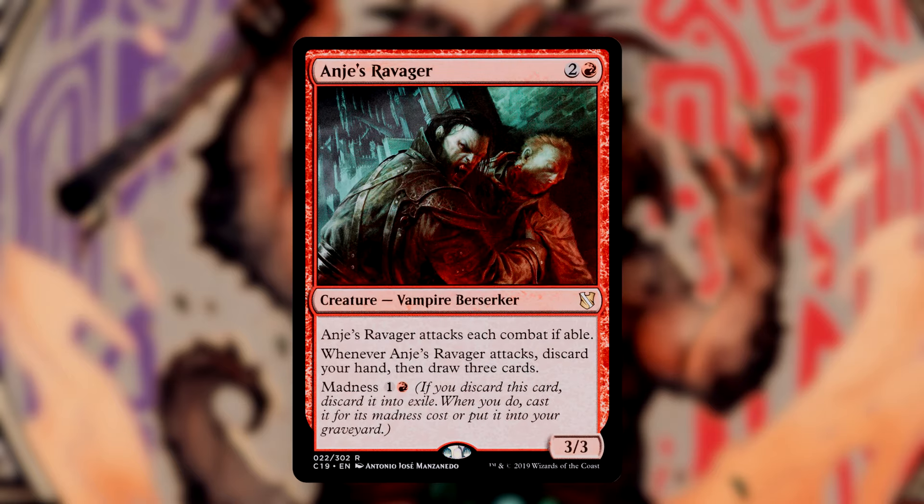We're going to begin this deck with the cards that will cause us to descend. Angie's Ravager is a 3-3 for 3 that has to attack each combat if able. When it attacks, we discard our entire hand and then draw 3 cards. We not only get to trigger the descend ability if we discard a permanent, but we also get to draw 3 cards. This card also has madness, so we can cast it for its madness cost should we discard it.